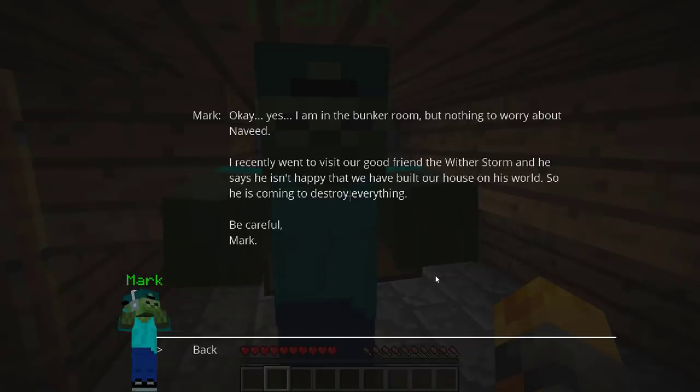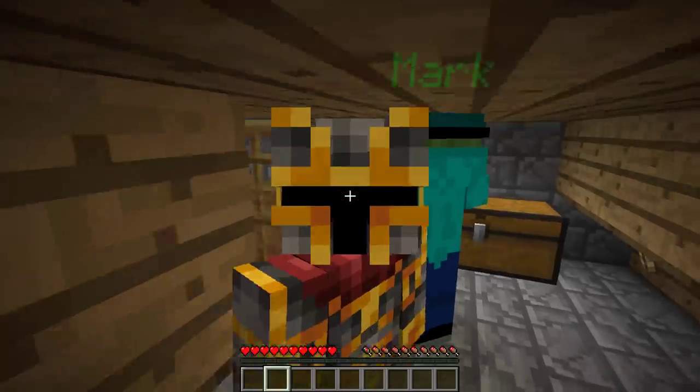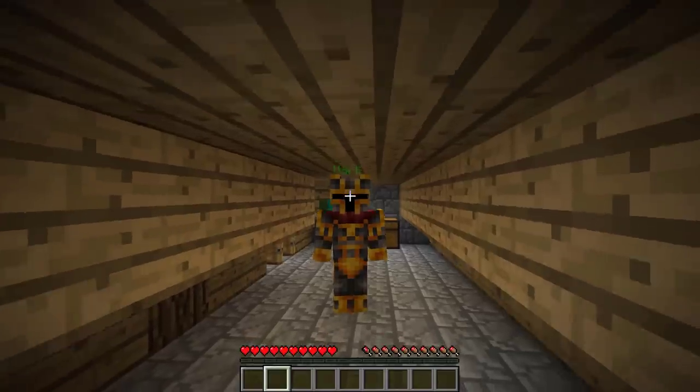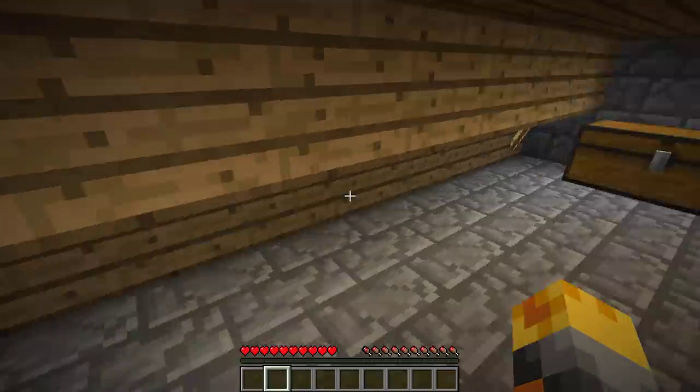I am in the bunker room, but nothing to worry about Navid. I recently went to visit our good friend the Wither Storm and he says he isn't happy that we have built our house on his world, so he's coming to destroy everything. Be careful. The Wither Storm is coming to attack our house. I'm a little bit scared — I've never liked the Wither Storm, Mark. He pretty much always kills me, so I don't like this.